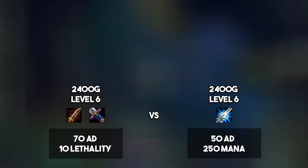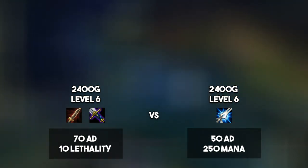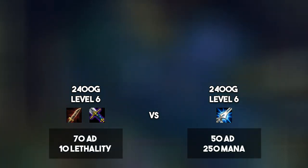The new build on Kai'sa at 2400 gold gets you a Serrated Dirk and a BF Sword, giving you 70 AD and 10 Lethality. The more common build at 2400 gold gets you a Manamune, giving you 50 AD and 250 mana. We'll assume you're around level 6 when you pick up these items. The Manamune gives 35 base AD plus 2% of your maximum mana converted into AD, which at level 6 adds around 15 AD, totaling 50 AD from that item.